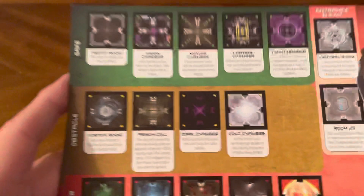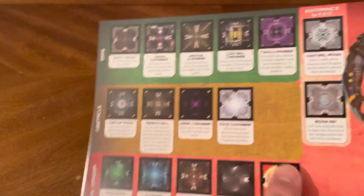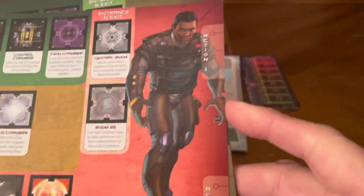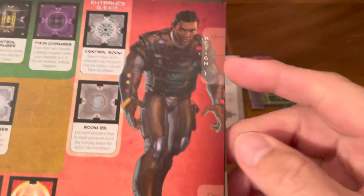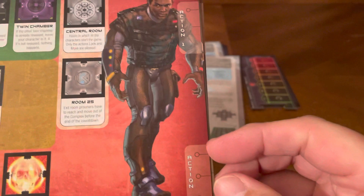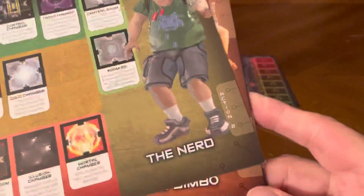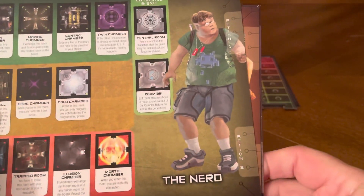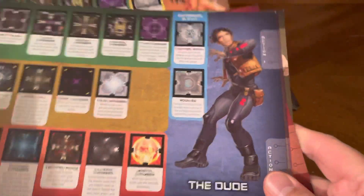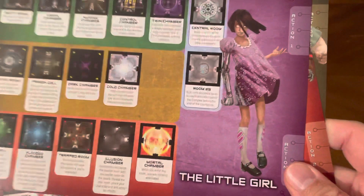Here are your character cards. This has all the different rooms that you can run into, with an explanation of each one. You wind up having two actions per turn — one action goes here, the second action goes here. The characters are: the Colossus, the Nerds, the Bimbo, the Dude, the Scientist, and the Little Girl.